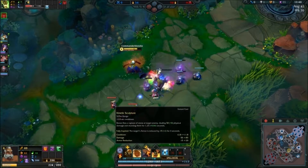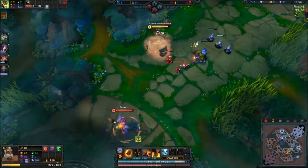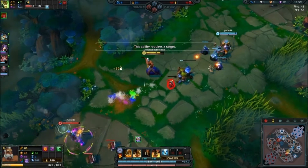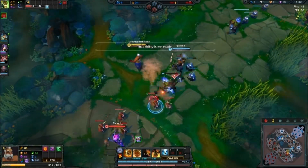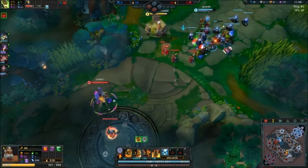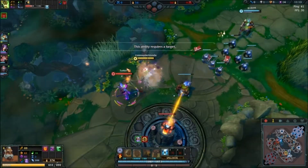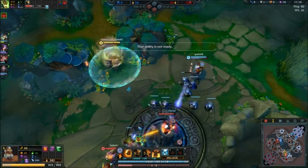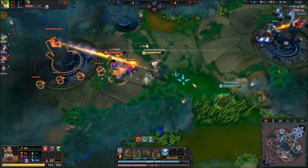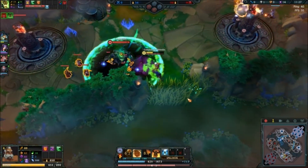Next up, I'm going to max my E just for the cooldown reduction. There's the poke. Q, and then heal myself to full. The W heal late is ridiculous as well. The shield is nothing to laugh at either. I just want to get a Q off — there we go, that's all I wanted to do. Calm the hell down.